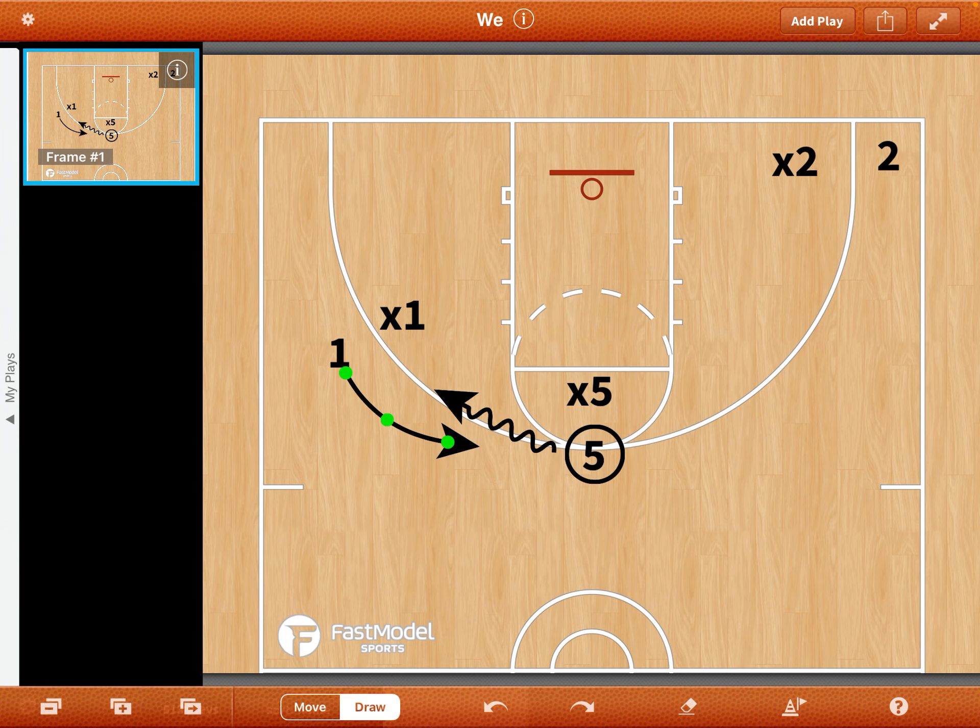Switch, fight through, under, over. And then we play live off of this, where we have two still in the corner guarding two. And they'll make the read off of the drive by one after the dribble handoff.